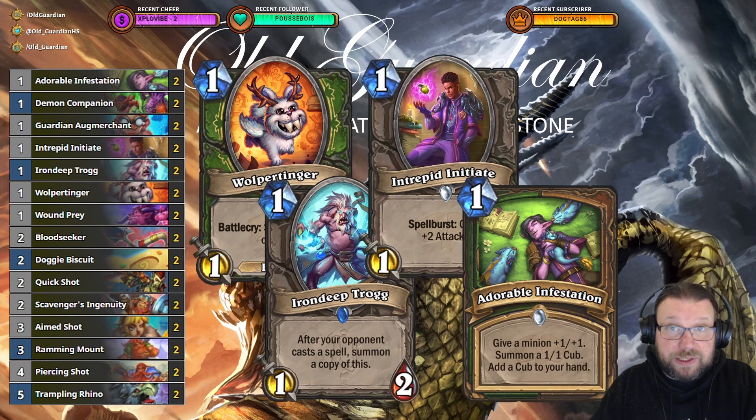As for the mulligans with this deck, you're looking for your Wound Prey primarily — Wolpertinger, Iron Deep Throgg, Intrepid Initiate, Demon Companion. And once you have some of those early drops, then you're looking for buffs for them: Adorable Infestation and Doggy Biscuit.